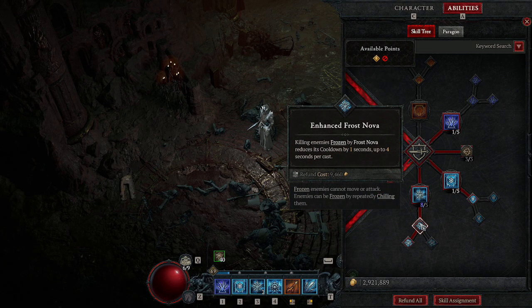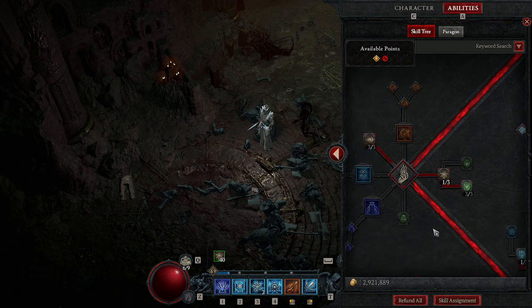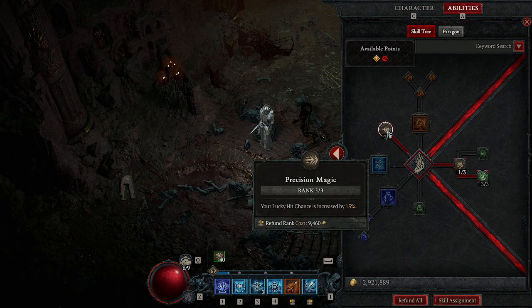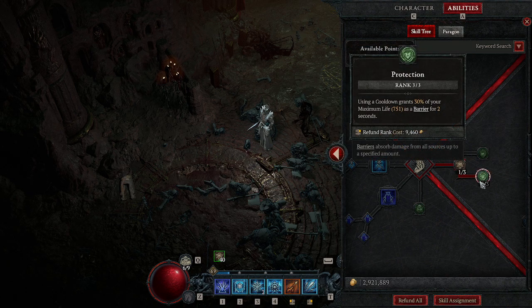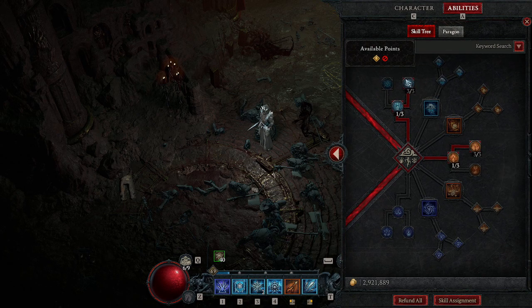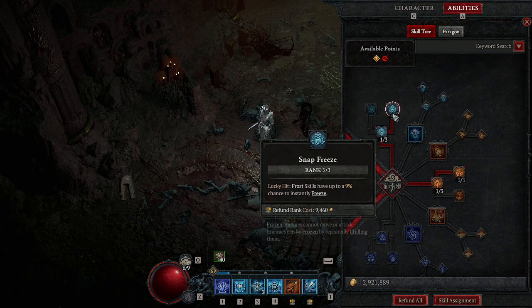Then get Enhanced Frost Nova, and a point into Mystical Frost Nova. Then we come down here — we don't really worry about anything else. We put three points into Precision Magic, which helps with the lucky hit. Put one point into Align the Elements just so we can get down to the Protections, which grants 3% of our maximum life, because we are pretty squishy. Get down here, put one point into Icy Veil — this is our barrier and it helps with the duration. Then we'll put three points into Snap Freeze, which helps out a lot because Ice Shards require you to have enemies frozen.